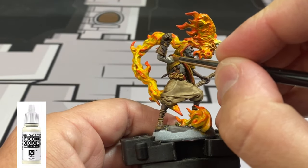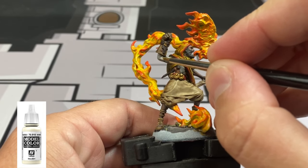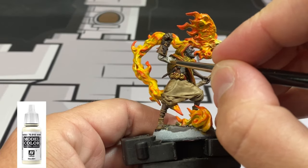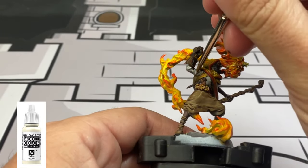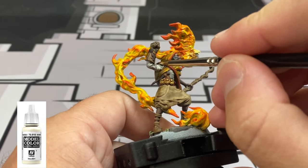Take some of that Ivory again and re-highlight the raised areas of our shirt for Cyrus - nothing too crazy - but make sure we just get that back up to the white that you can see on the picture art.